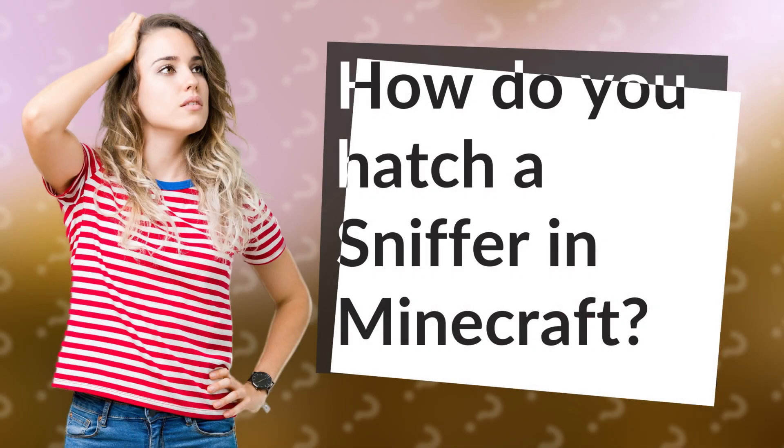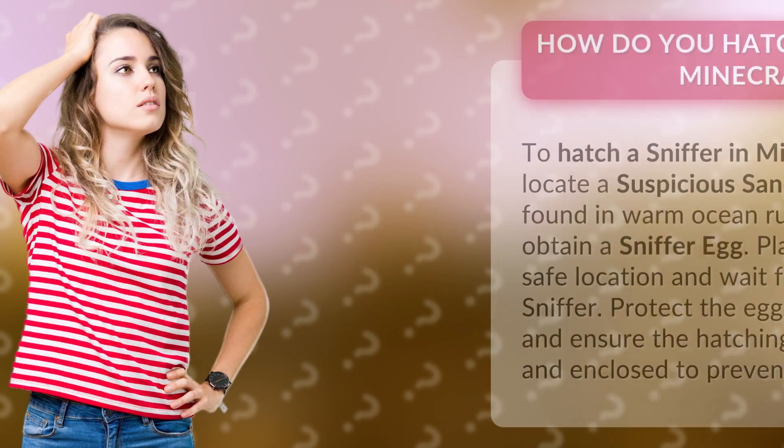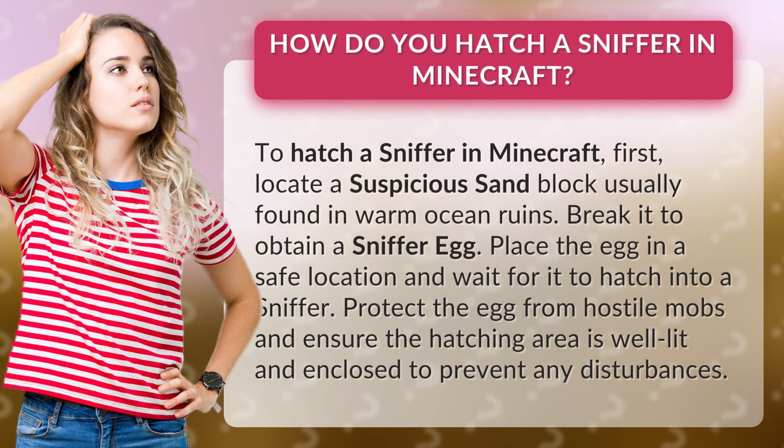How do you hatch a sniffer in Minecraft? To hatch a sniffer in Minecraft, first locate a suspicious sand block, usually found in warm ocean ruins.